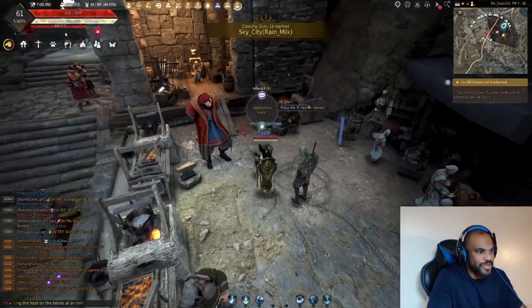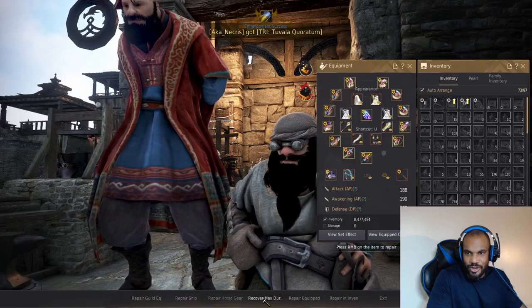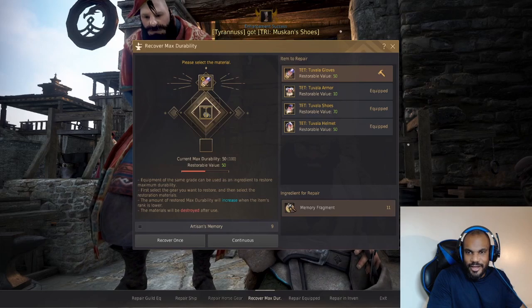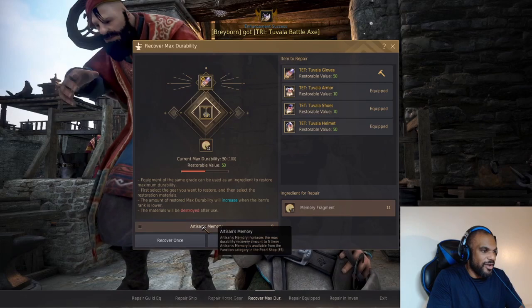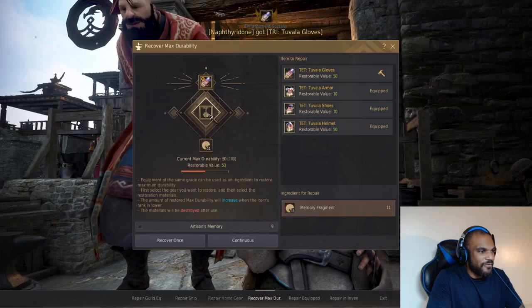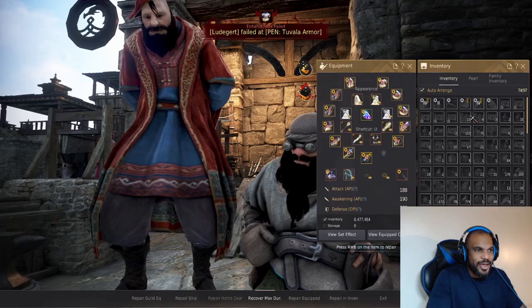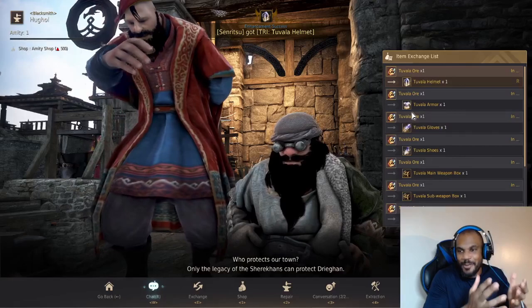When max durability reaches zero, you can't equip or use the item — it's broken. To increase it, come to a blacksmith. The default command to interact with an NPC is R. Click on Repair, then Repair Max Durability, and your items appear. I can click the memory fragment to use it. With an Artisan's Memory — a cash shop item — it increases the potency of the fragment by five, restoring five durability instead of one per click.